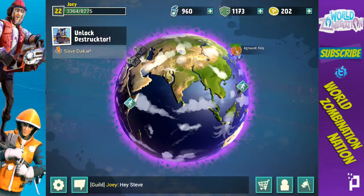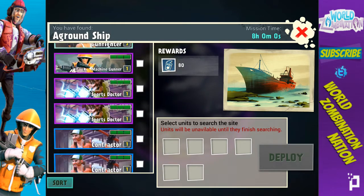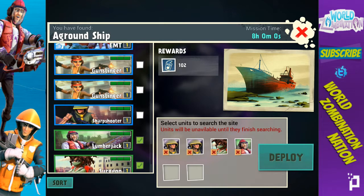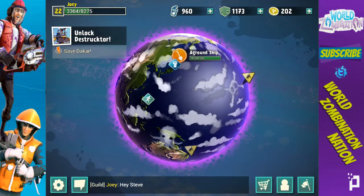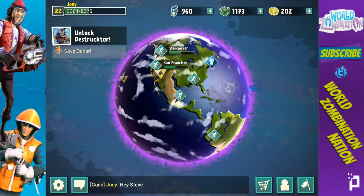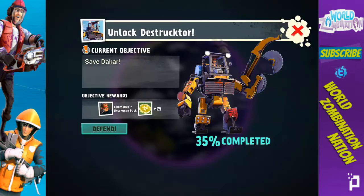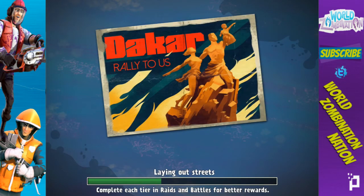Let me send some of my lower level troops off on a mission to go find stuff. I'm going to send these guys — they're going to the ground ship. I've never actually done one of those Tokyo-style wars. I might have to do one soon for fun, but let's continue our way through Dakar and see what we can do.